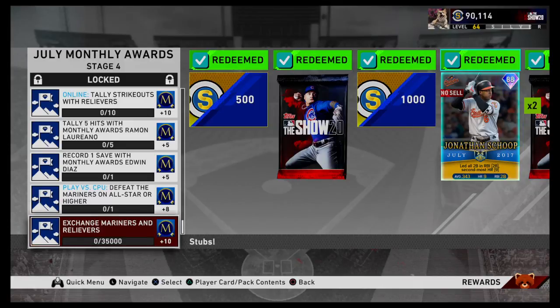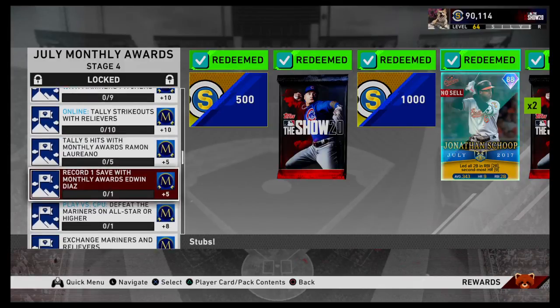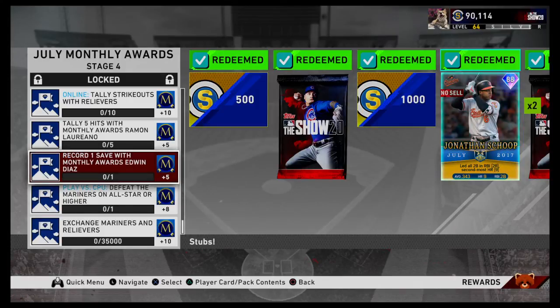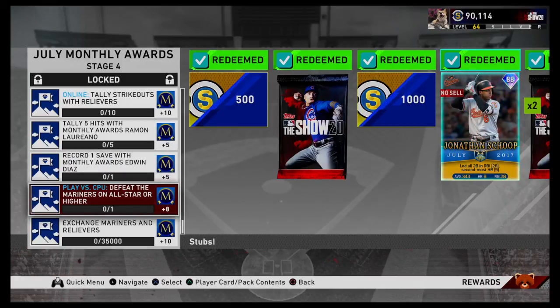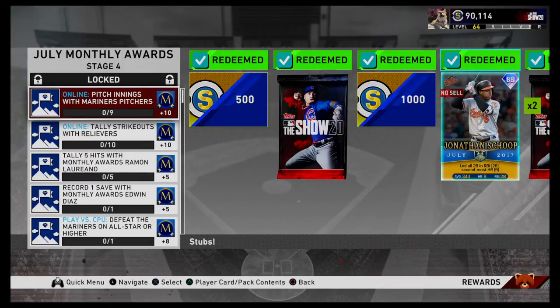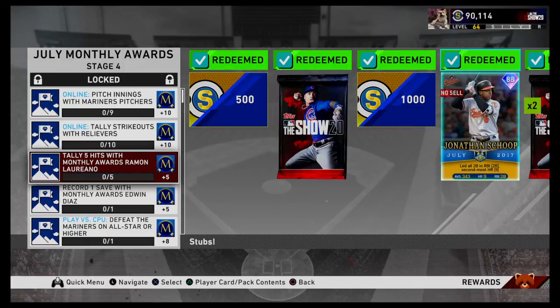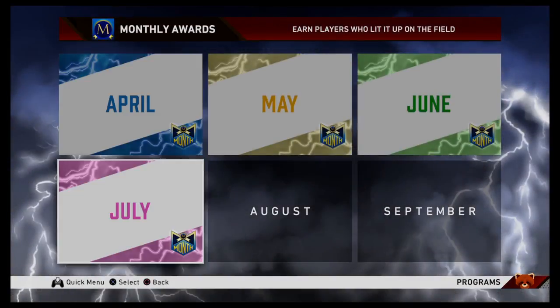If you want to pay stubs, go for it. But are you ready for this? For this stage, you play the Mariners on All-Star. When you beat them, make sure you put Edwin Diaz in. If you're smoking them, just throw some crappy pitcher in, give up a bunch of home runs until it's a save opportunity, then throw Diaz in. Bang — plus 13 points for one game. That's it, that's so easy. And if you're dominating so much, put Laureano at the top of your lineup. Five hits — not that bad. You can honestly do that in two games if you couldn't manage it in one. Really not bad. Solid program, definitely go out and do it.